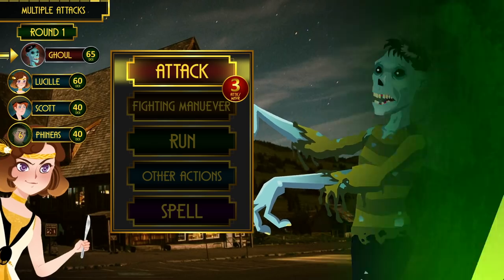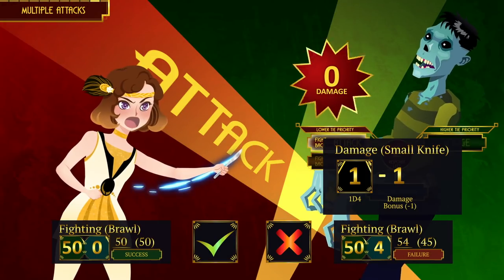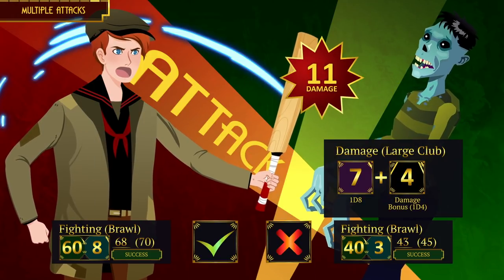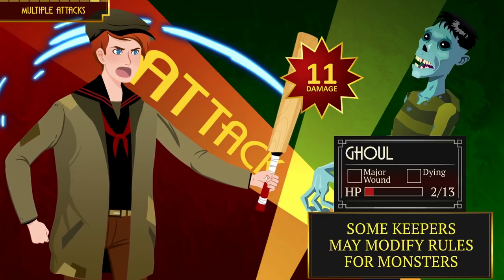Combat starts. Round one: the ghoul is faster than Lucille and can attack three times. Lucille attacks on her turn but due to her negative damage bonus she deals zero damage. Scott attacks the ghoul. If you thought he would get a bonus die by outnumbering the ghoul, you are wrong. Creatures that can attack more than once per round can fight back or dodge the same number of times before attackers get a bonus die. Because a ghoul can attack three times, only the fourth attacker gets a bonus die. Still, Scott dealt 11 hit points of damage — enough to cause a major wound.